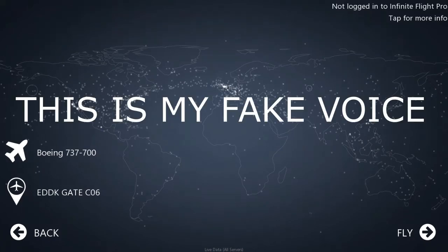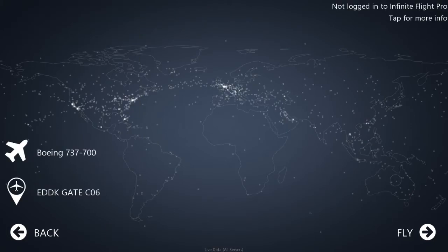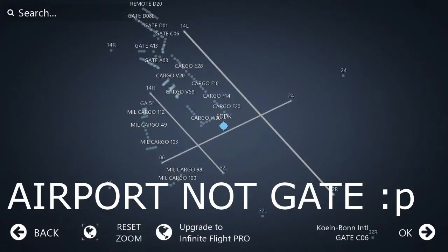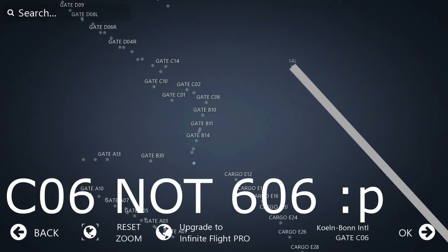Hey guys, this is Emirates flight 001 today. I will show you the basic tutorial for Infinite Flight. First we will choose our plane. I have already chosen — it is Boeing 737-700 and livery is generic. Our gate is EDDK, as you can see, and I will park my plane at gate 606.